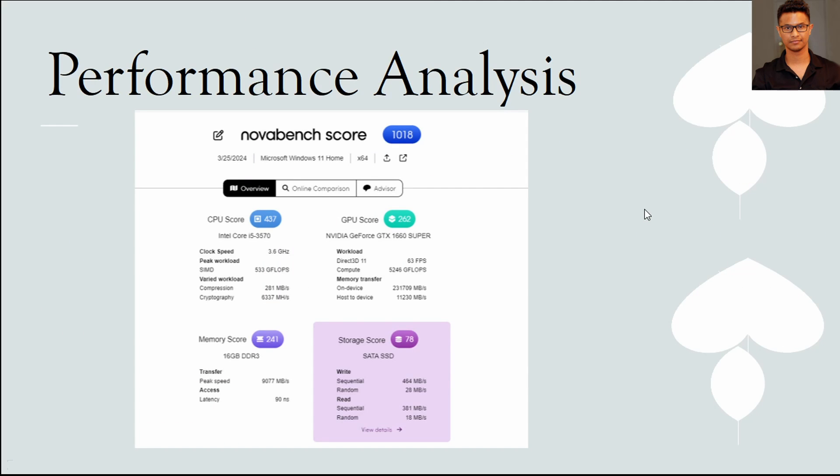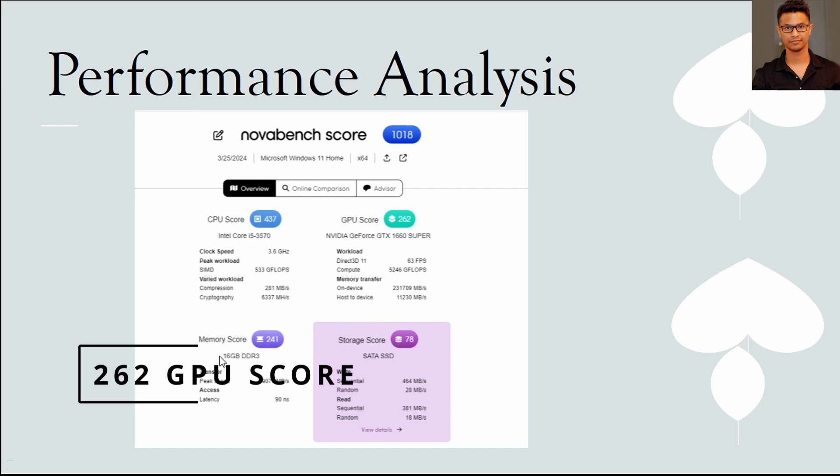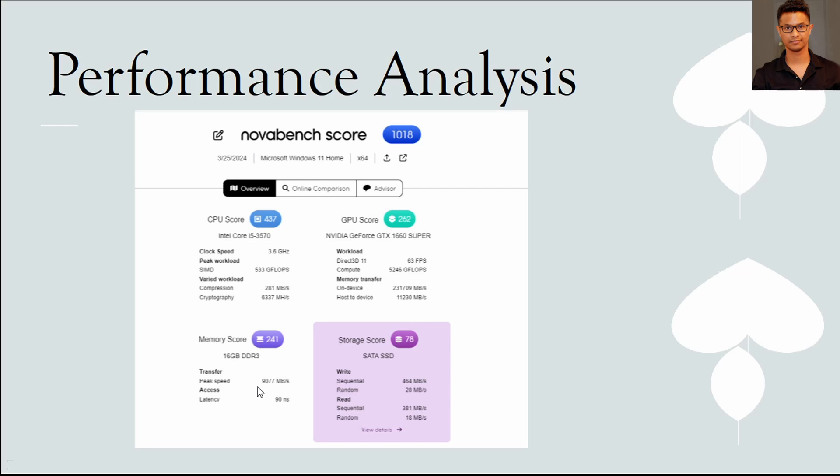After installing everything, here is the performance you can expect. In NovaBench, which benchmarks all components, I'm scoring 437 on CPU, 662 on GPU using a 1660 Super, 241 on memory with four 4GB sticks, and 78 on storage. The storage score isn't great, but if you use an NVMe drive with an adapter, you can essentially triple that score to around 250-260.